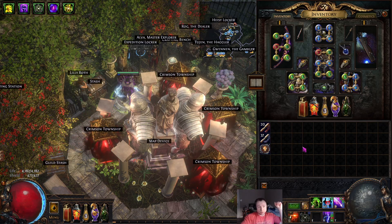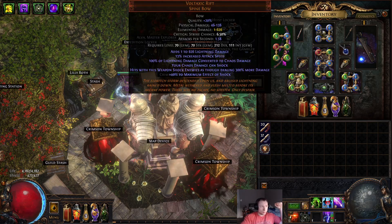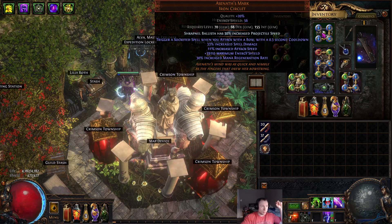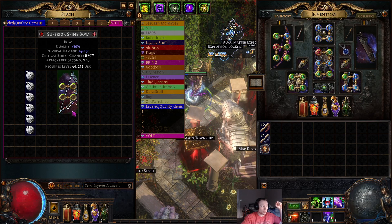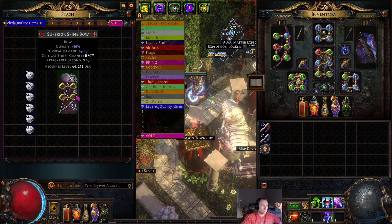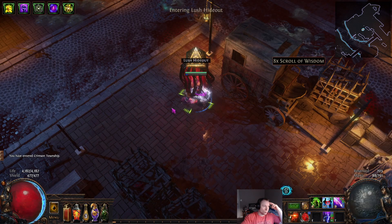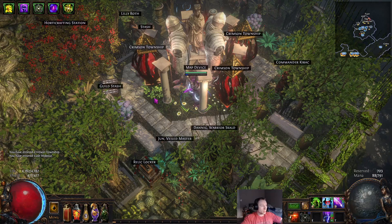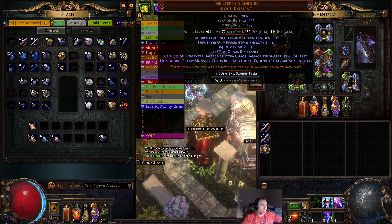Essentially, I have most endgame items, except for the Shaped Voltaxic and the Shaped Asenoth's Mark. I'm currently starting to work on trying to get a Shaped Voltaxic. I only have about 500 chance scours in, so I've barely even started, but I have started. Hopefully I can slowly work my way towards getting that, so I can get the Chaos Res Ignore.